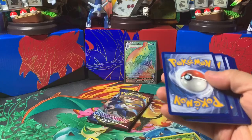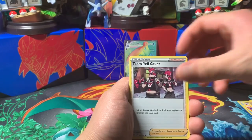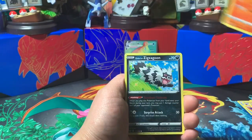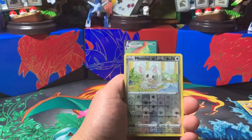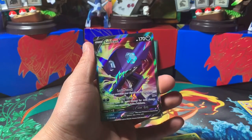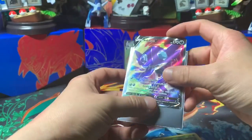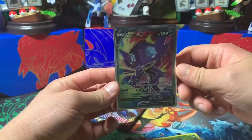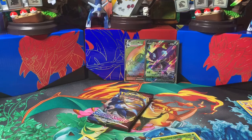Code. Grass Energy, Team Yell Grunt, Hitmonlee, Salazzle, Chingling, Sizzlipede, Galarian Zigzagoon, Munna, Snom, Minccino, and Sableye V full art — alright, back to back! Let me sleeve that up as well. I'm really loving the texture on the new cards. Can't wait for the new cards to come out, especially those shiny secret rare cards.